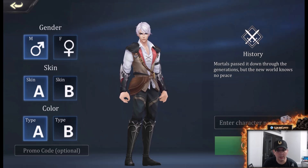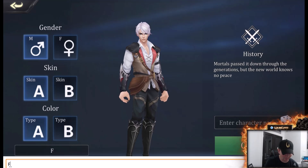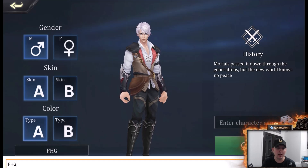Hey guys, FHG here, Furry Hippo Gaming. We're looking at some Summoner's Glory Eternal Fire. So when you get to this page, choose your gender, your skin, your color, and put in my promo code FHG. That will allow you to get a free starter pack. We are on server 3, Phantom's Glory. Go ahead and join us.